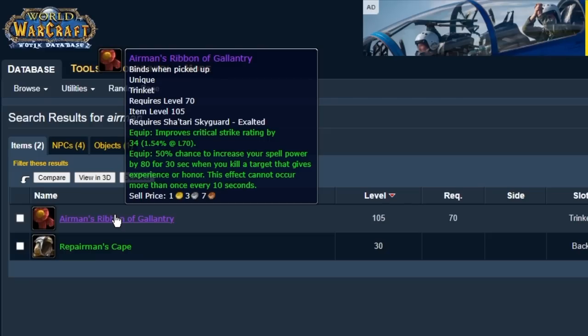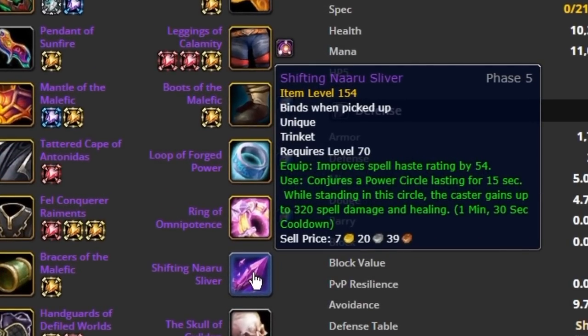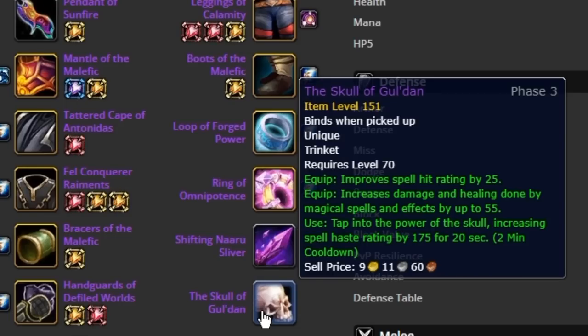Briefly looking at the caster version — 80 spell power and 34 crit. For a Warlock's BIS, you're getting 54 haste rating, and then a summoned circle that gives 320 spell damage on a one-and-a-half-minute cooldown, which is annoying since you can't move to keep the bonus. Scala Goldan gives 55 spell power — even that is less than the Skyguard trinket. The hit rating matters less since you're fighting mobs your own level. You still gain an extra 25 static spell power and 34 crit.